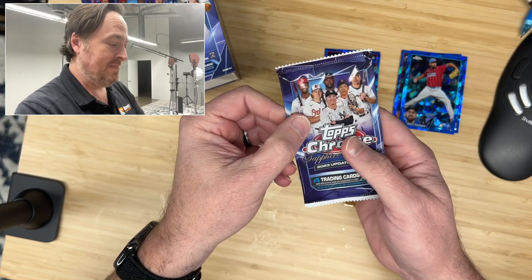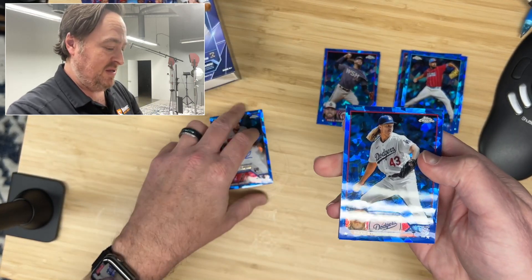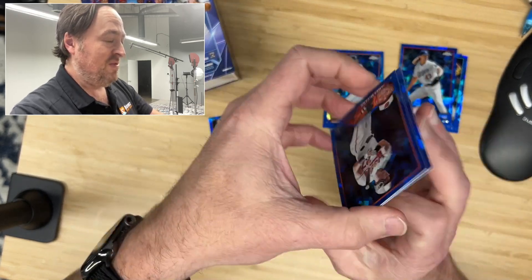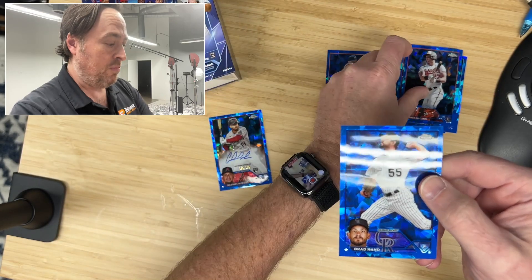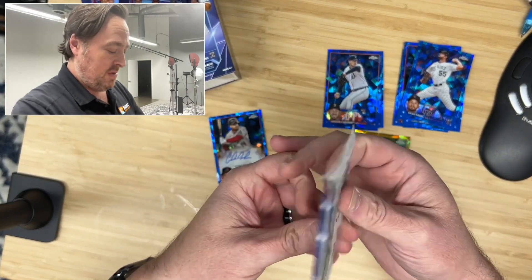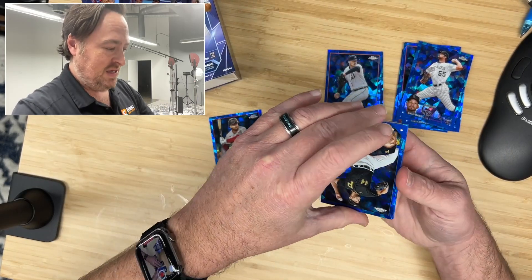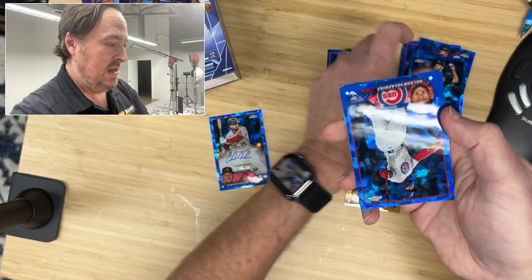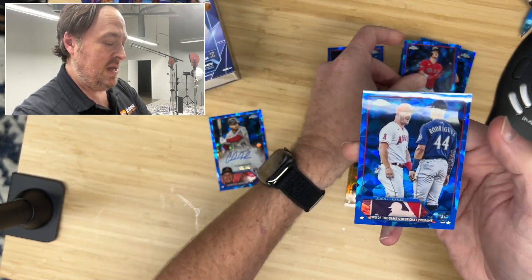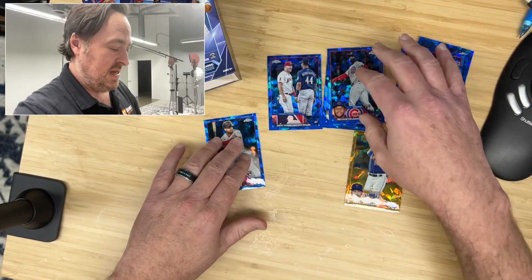Pack number three — we got all base. Noah Syndergaard going into the PC pile, but not for long since he didn't end up staying with the Dodgers. Base Mason Engler, rookie for the Tigers. James McCann for the Baltimore Orioles and Brad Hand for the Rockies. Pack number four — halfway there, living on a prayer, and the rookies have sucked so far. Rich Hill for the Pirates, Nelson Velasquez for the Cubs — I believe he got traded to the Royals. Reese McGuire for the Red Sox into the PC pile. And a nice base card: Julio and Mike Trout with the game's best — kind of our only hit so far.